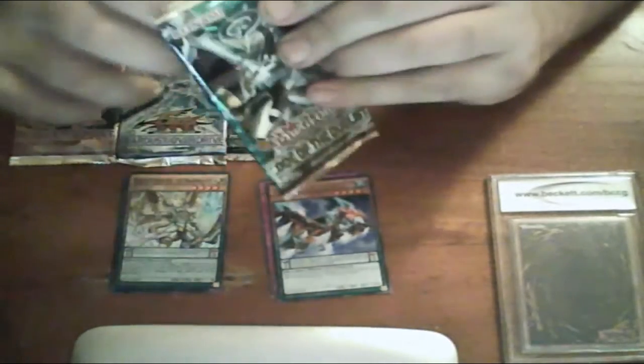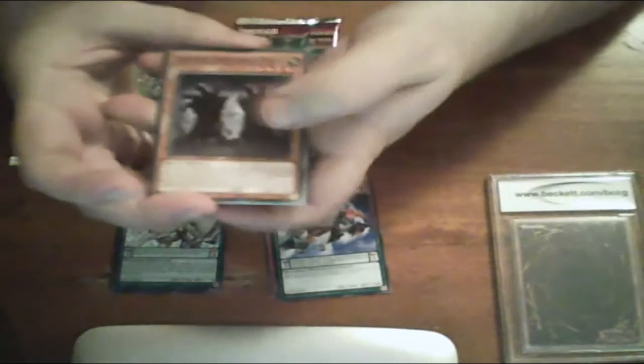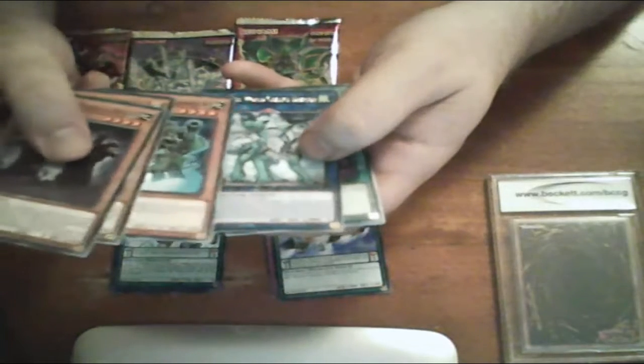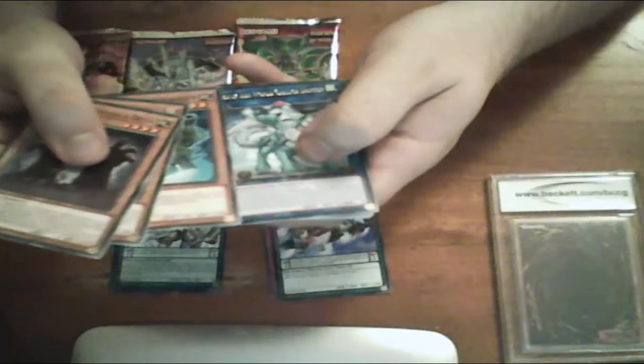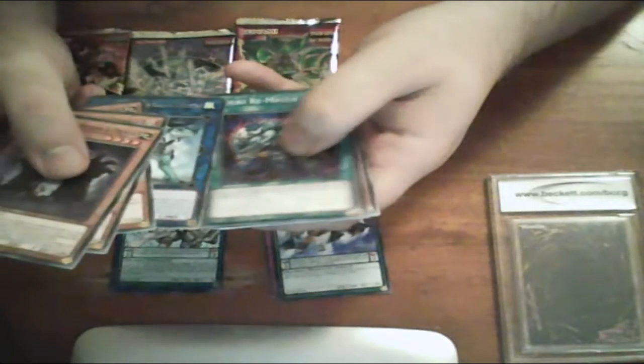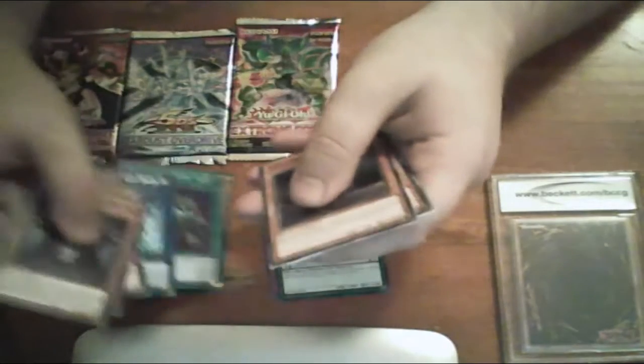Now let's open Code Duelist. Let's see if we can get Firewall Dragon. Go — Monster — nice! I thought that was a rare. And Gokki Rematch — nice. Nothing else in that, so yeah.